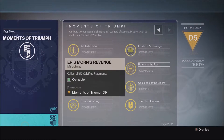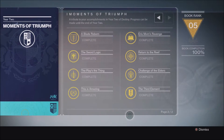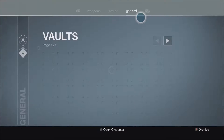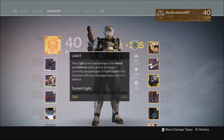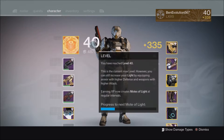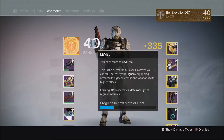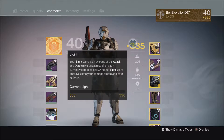Pretty obviously the light level cap will increase. The base level is set to remain at 40, but by the looks of it, the new light level cap will be 385 when it first launches. But when the hard mode raid comes out, it is said to increase up to 400.